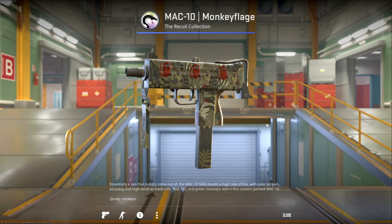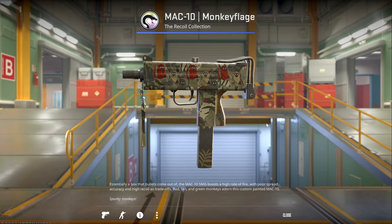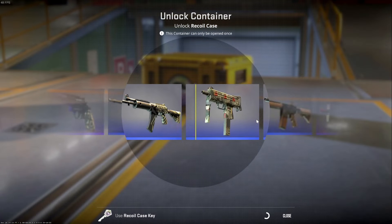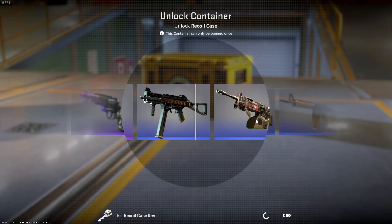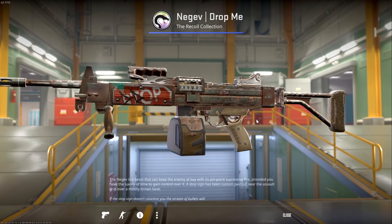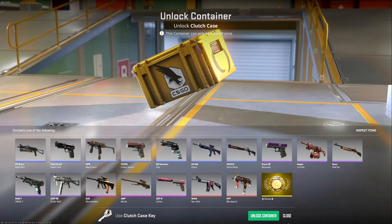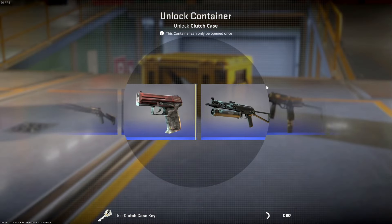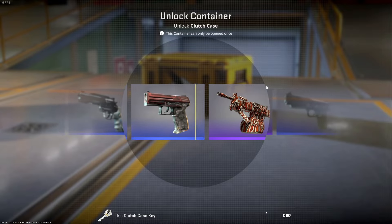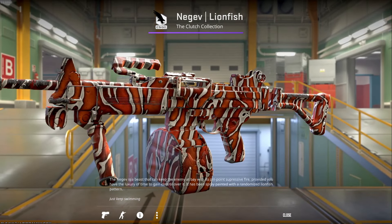Next we have the MAC-10 Monkey Flage — it's an interesting gun skin for sure. My final Recoil key — fingers crossed that we get something a little bit more exclusive here, but doesn't seem to be the case. We got the Negev Drop Beat. And another one — oh we got it! The Negev Lionfish! That's awesome.